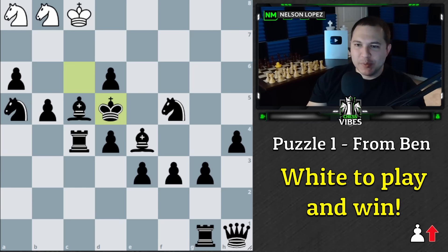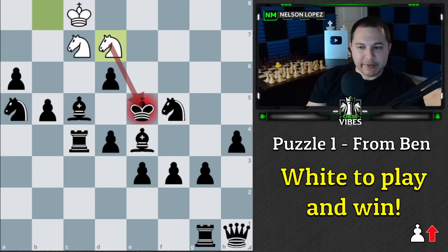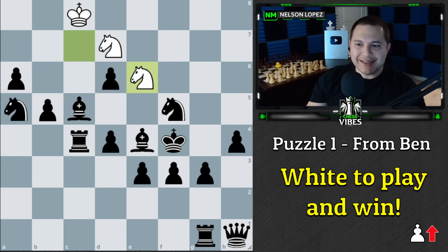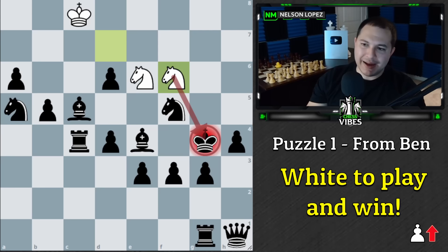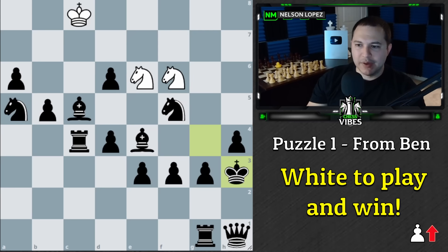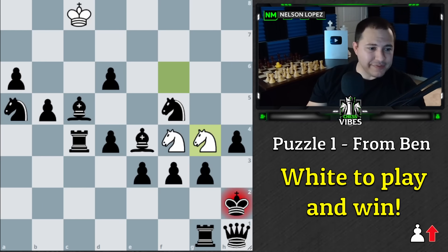The move is knight to c7 check. This square is taken away by one knight, this square by the other, so the king has to go here. Then knight to d7 check — all of these squares are covered so the king has to keep running. Knight to e6 check, the king doesn't have a choice. Knight to f6 check, same thing — those squares are taken away. Knight to f4 check, and it looks like black is escaping but wrong.